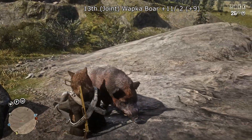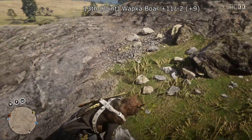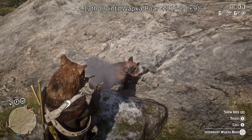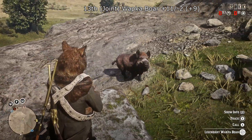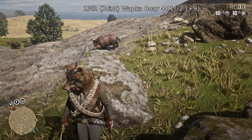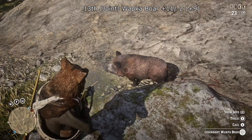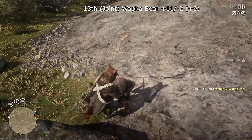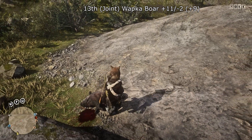The next one at joint 13th is the Wapkabor — we actually nicknamed this the 'Krapkabor' because it really is rubbish. It's got plus 11 and minus 2 with a total score of plus 9. The garment is horrible, and it spawns so commonly on that crossing near the south of Tall Trees. Really trashy legendary — not even worth bothering with unless you want to fill your compendium or get the garment.